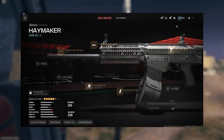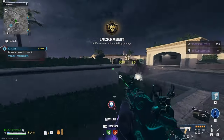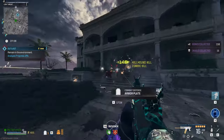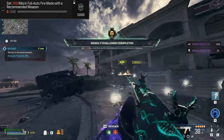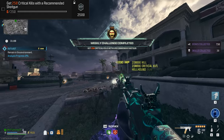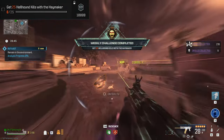I hopped into Zombies using this build for the Haymaker and this build for the Renetti. All you've got to do is go straight for the closest Outlast contract and you can complete most of these challenges with just the Haymaker. You'll be able to get your 300 kills with a fully automatic weapon as long as you pack-a-punch your Haymaker at least once. You can also knock out your 250 critical kills with a shotgun, your 10 kills without taking damage 20 times with a shotgun, and your 25 hellhound kills with a Haymaker.